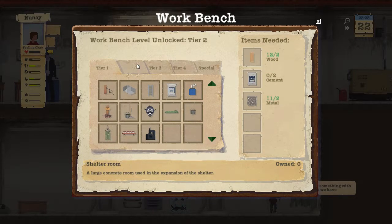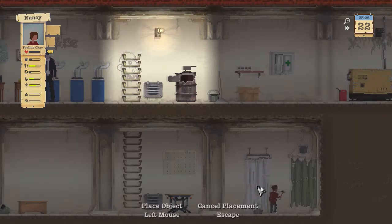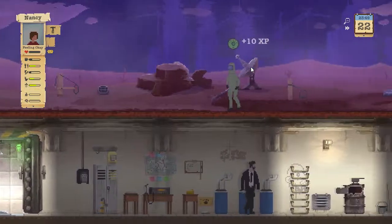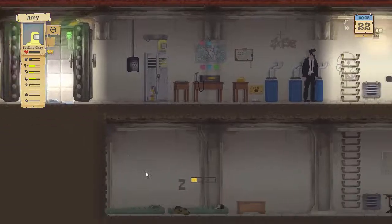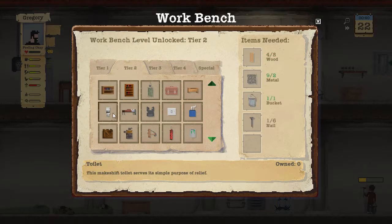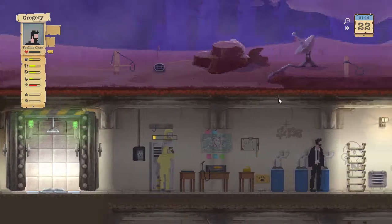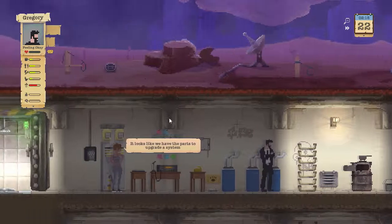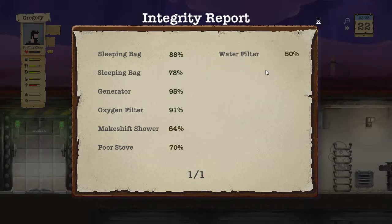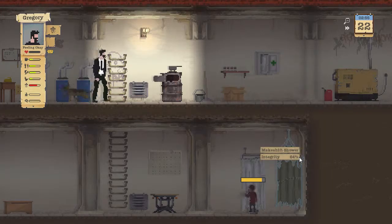Nancy, you're going to be the one that builds the toilet. Look at that — that is fancy. Let's deconstruct this old toilet and we got three wood from that. It was literally a bucket — how did we get three wood from a bucket? That doesn't make any sense. Where'd the bucket go? We got stuck with the fast forward sound there for a second — that was annoying. We're going to make a better toilet, and she's making it now.